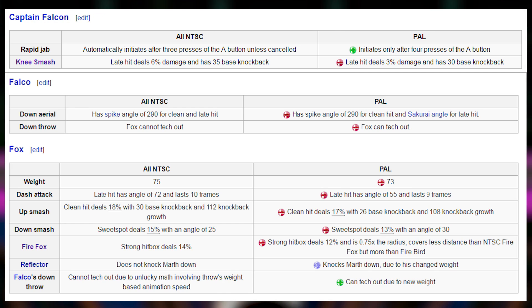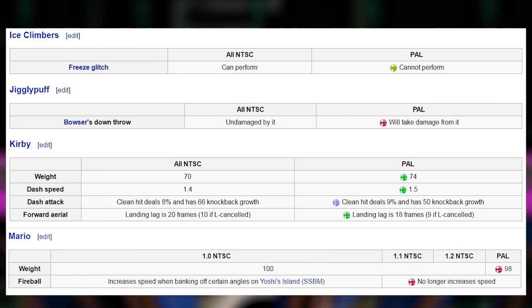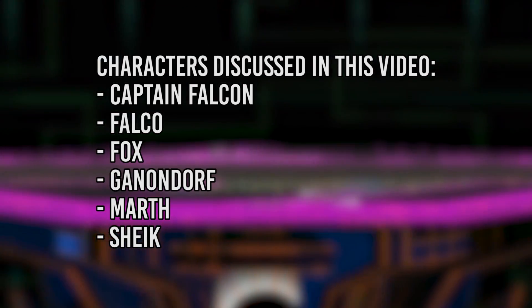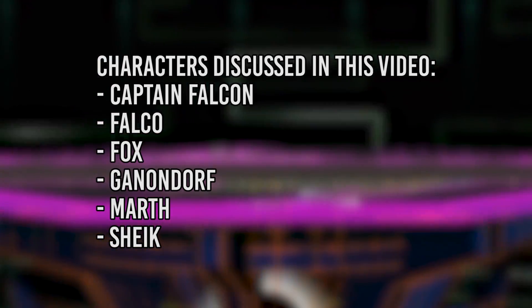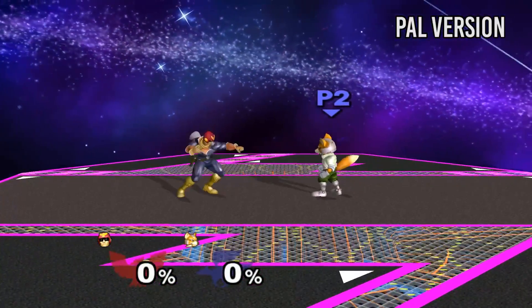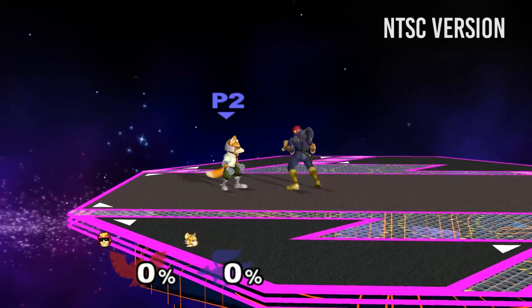Because of this, I figured it'd be a good idea to make a tutorial describing some of the more obvious and notable character changes from NTSC to PAL. Although there are a lot of small minute changes for a lot of other characters that aren't mentioned in this video, this tutorial will only be covering some of the significant character changes that were made. One of the main changes for Captain Falcon is that he can gentleman automatically in PAL.